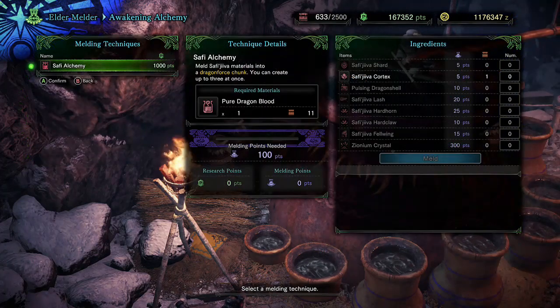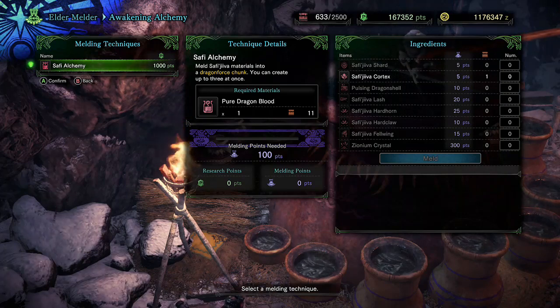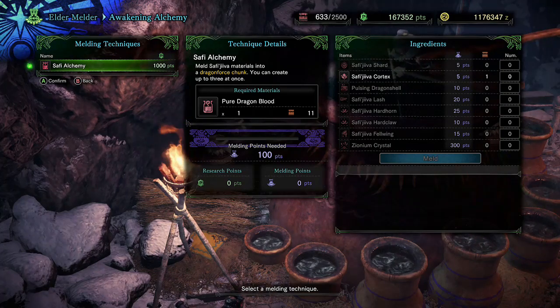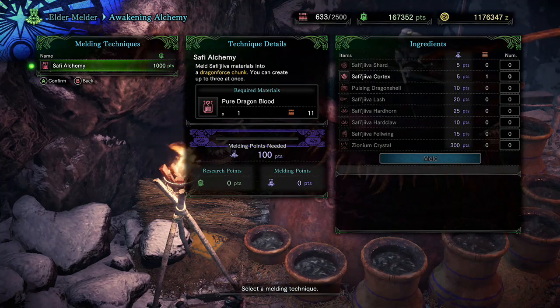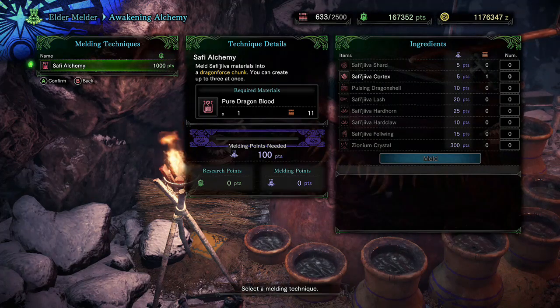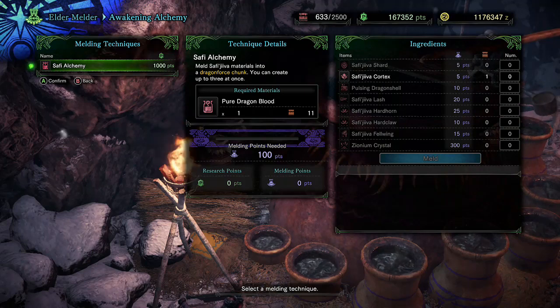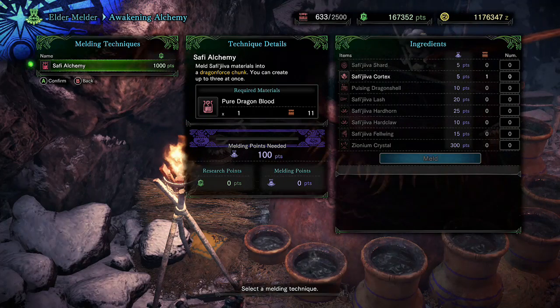Unfortunately, when doing the Awakening Alchemy, those three weapons from one Zionium crystal are purely RNG — you have no control over what it spits out. In the regular siege, you can run over to your box, equip the weapon you want, go and claim the rewards, and you're guaranteed at least one of the weapon you've got equipped when claiming. But like I said, if Safi'jiiva is not up, this is the best way — or really the only way — to get more Safi weapons, unless you've got a ton of other Safi'jiiva materials to dump in.